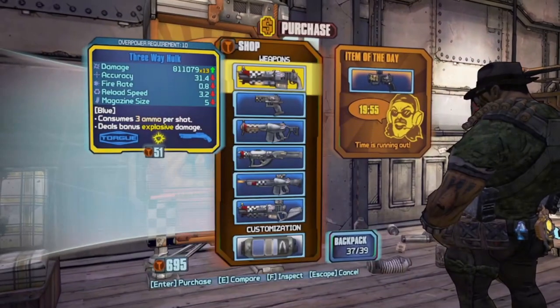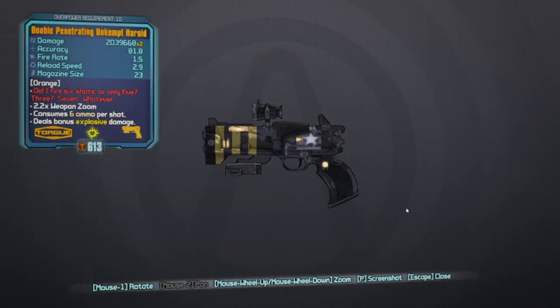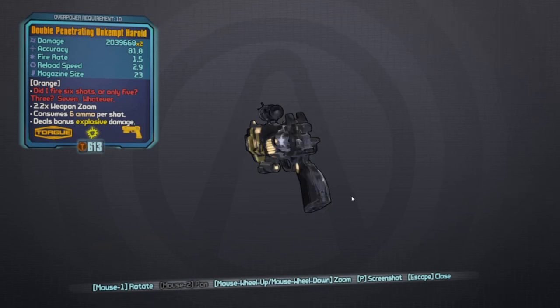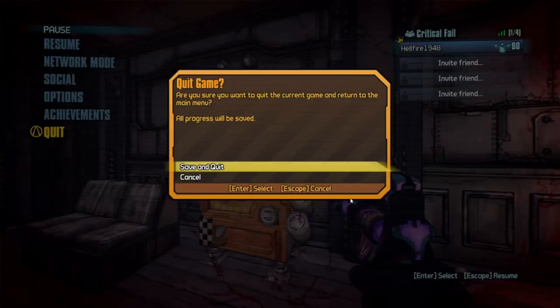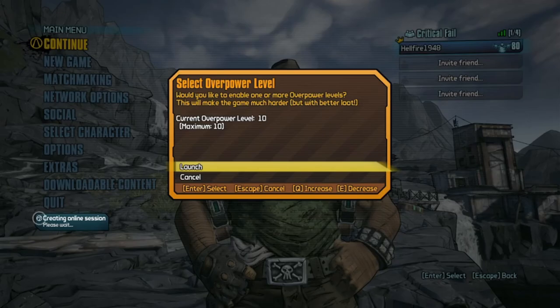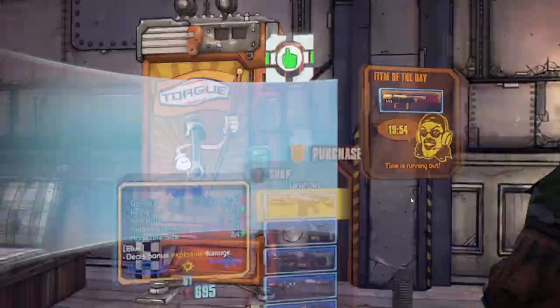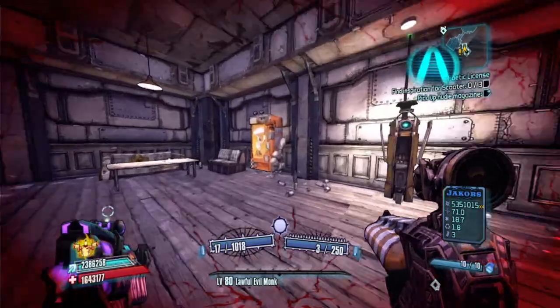After you see what the weapon is, if it is not the Herald, you automatically know you need to save and quit. There are several different weapons that you can actually get inside of the vending machine: the Nukem, the Kerblaster, the Rolling Thunder, the Bonus Package, and the Unkemterald. If you don't see the Herald, just save and quit, load back in, and run back up to the machine.